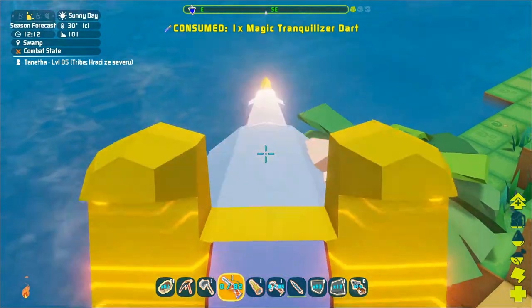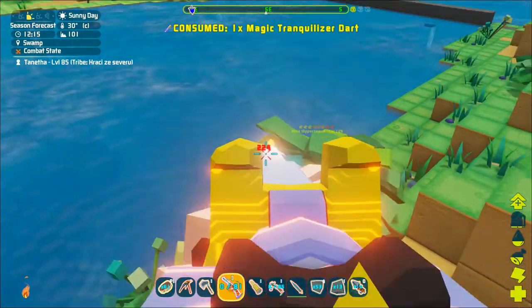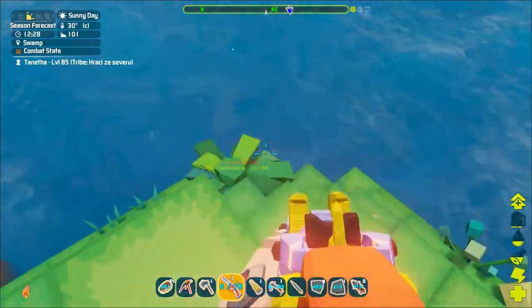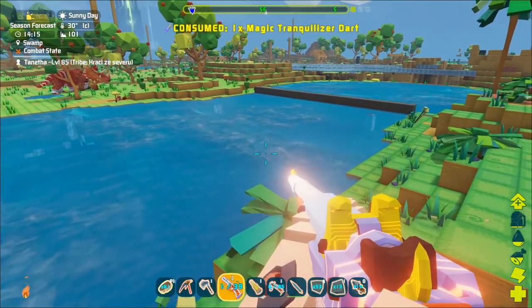The simplest method is to lure it to the coast and shoot it from the ground where it can't reach you. The best place for that is a river because it leaves them with less room to maneuver. You can easily lure them there from the deep ocean.